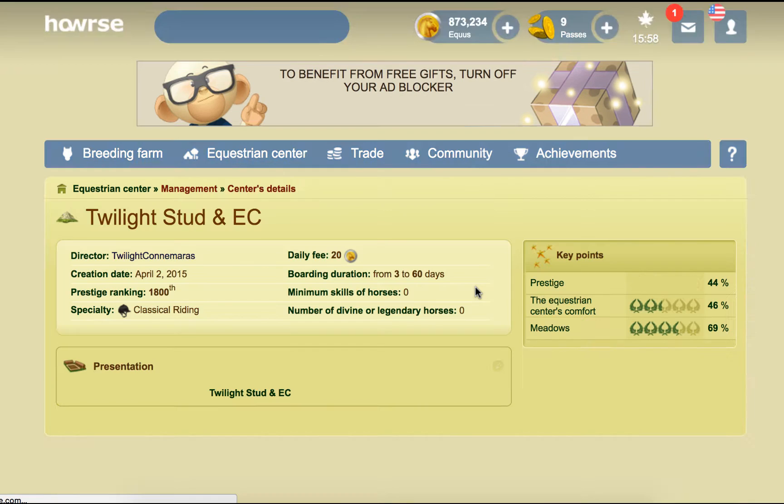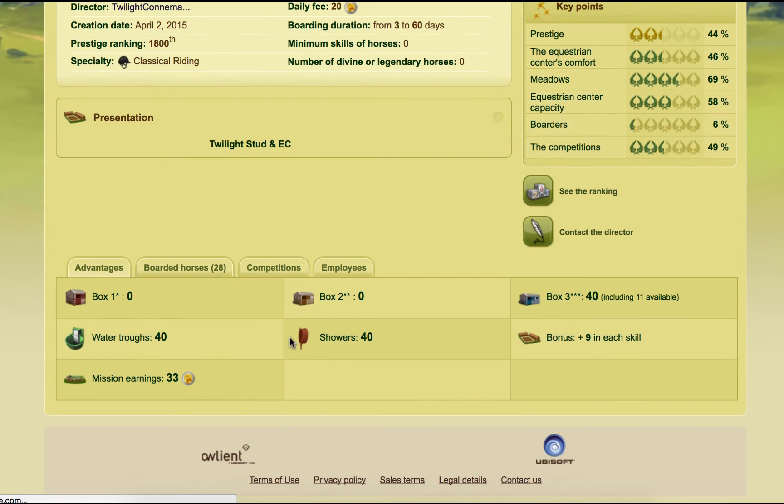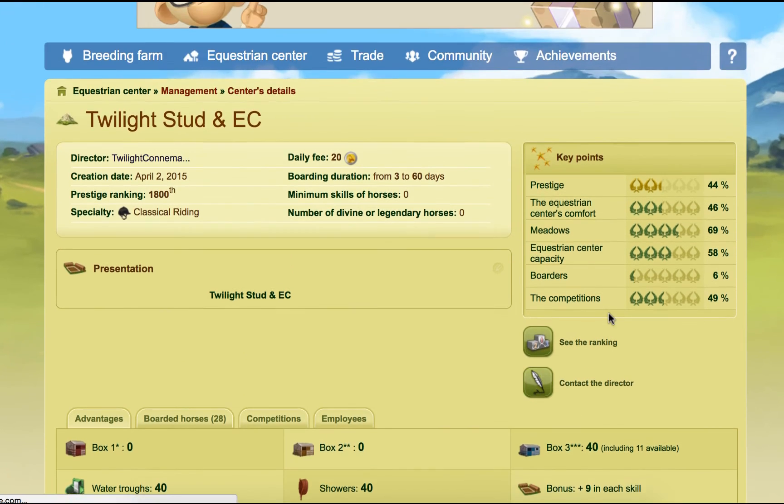I'm just going to leave myself with a bit of Equus — I don't want to use all of it just yet. So we've got 40 boxes now, 40 water trucks, 40 jars — all kitted. Pretty much. I'm pretty happy with that. So yeah, that is currently kind of where I am on the US with the EC and that. Thank you to Amy O5 for requesting the video.